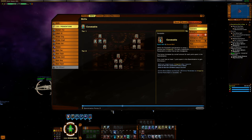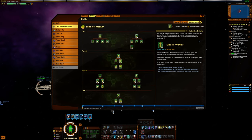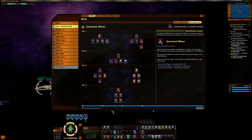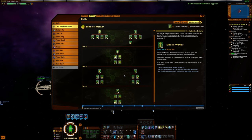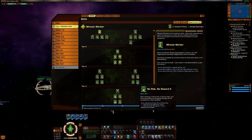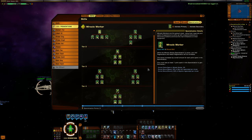Moving on to my skills: I have Command as primary and Miracle Worker as secondary. But I think there's a good case to flip those around — run Miracle Worker as primary and Command as secondary — because of how fragile this ship is. When you set Miracle Worker as primary, you get an incoming healing boost and resistance rating against critical hits. The clicky ability, usable every five minutes, also increases your max HP and healing, which is pretty good when struggling to stay alive.